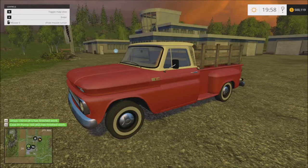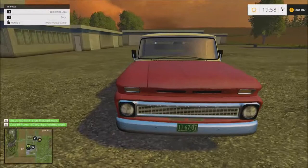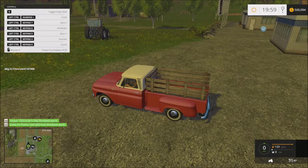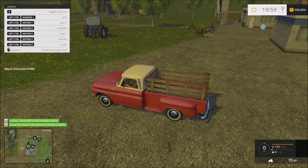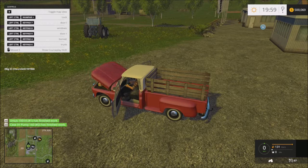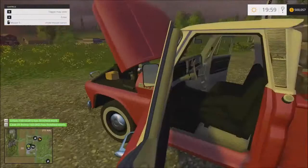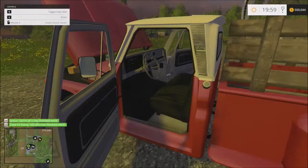I went ahead and picked one of these up and this thing is absolutely amazing. It's got a good deep tone when it starts. Lots of controls here — you can lock and unlock the doors, open the doors, do the bonnets, and drop the tailgate as well. There's the bed — nice wooden bed. The interior is pretty well done, it looks pretty sharp.